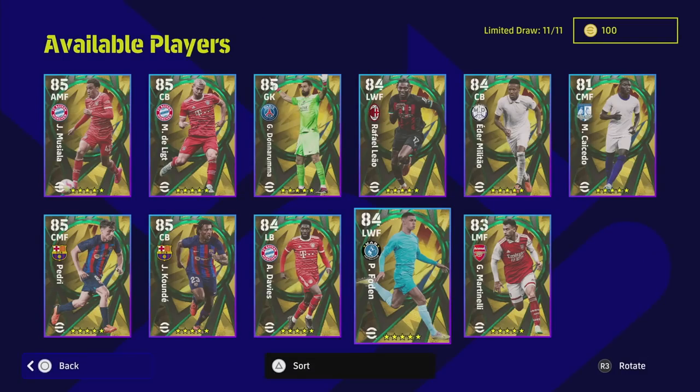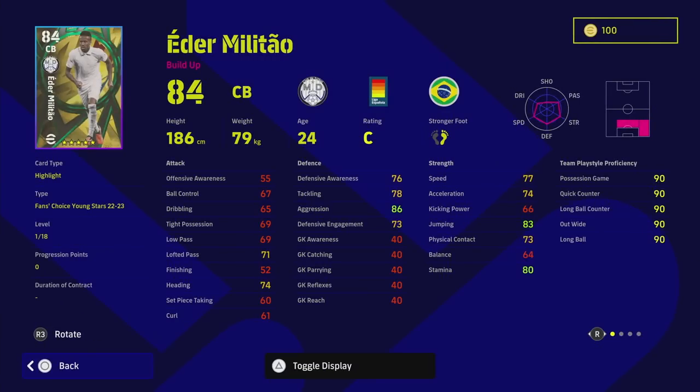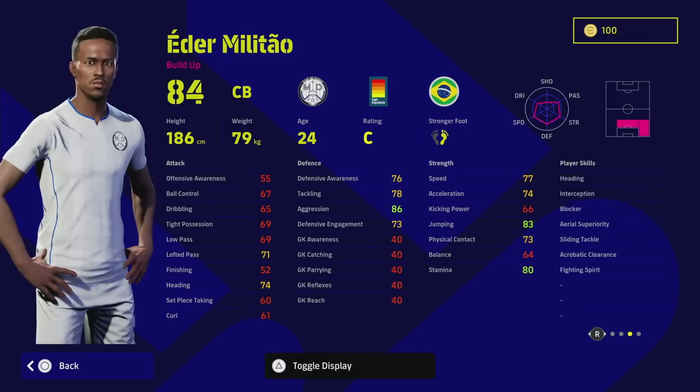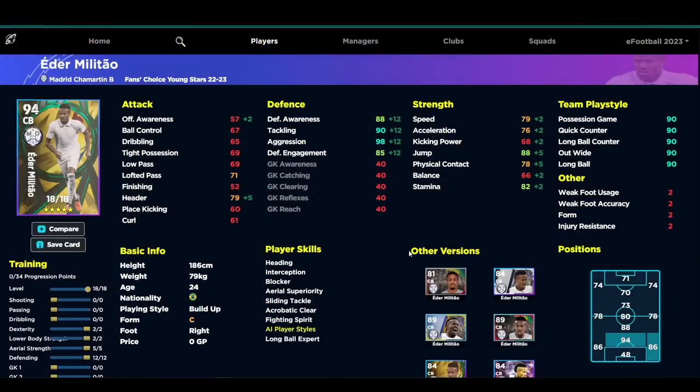We've also got Militao. You know what you're getting with this center back. It's a bit of a pity he doesn't have a wavering form and a bit of a pity his defensive capabilities don't raise as much when you train up his defending. But his tackling and aggression go really high, acceleration over 75 which is always a plus for me, 88 jump which will get the boost with the player form arrow, and 79 speed — what more could you want.